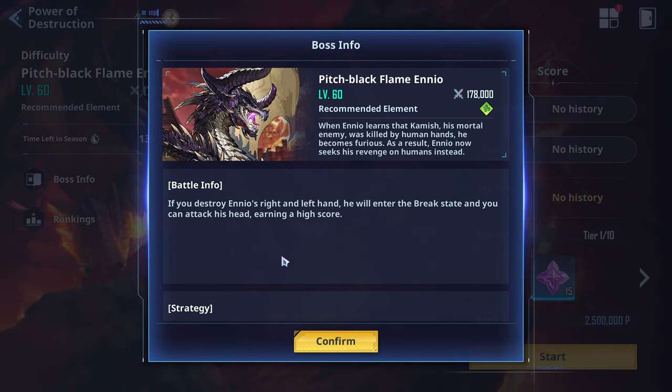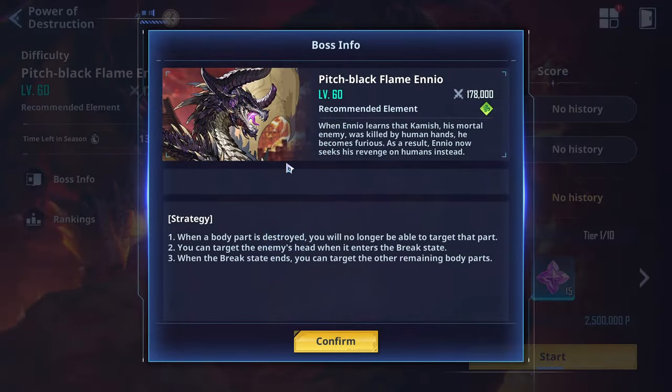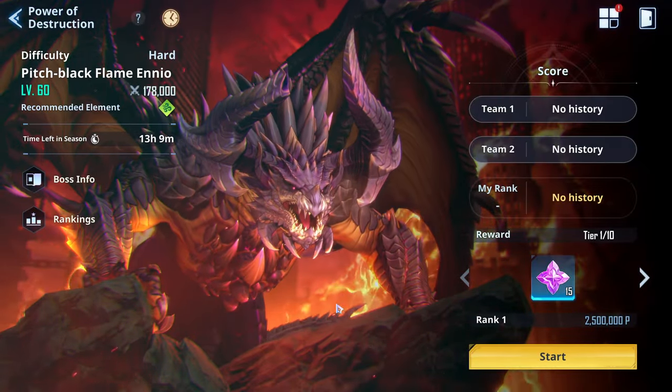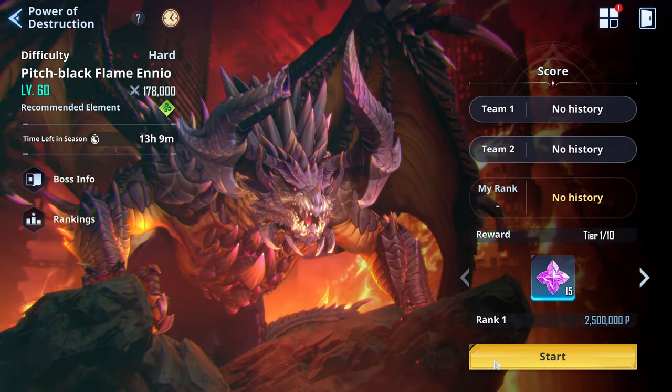If you see my original video when I first unlocked this mode, you'd see how the dragon fight was beforehand. I thought that's what was happening here, so they need to update this because the strategy they've given is completely wrong. There's no break state, none of that — it's still the same as before with the golem coming in and whatnot.